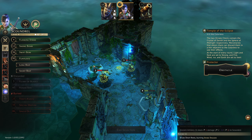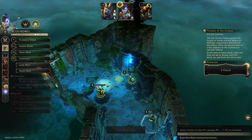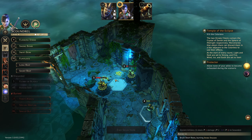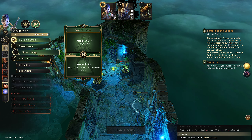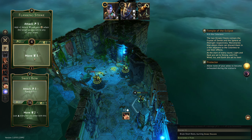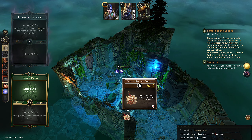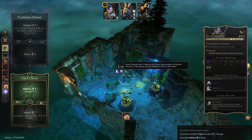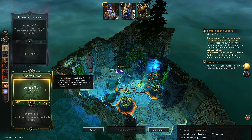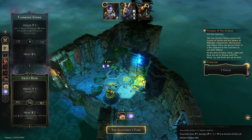So over here we want to attack you — Swift Bow will attack three at a range of four. Smoke Bomb, Flanking Strike move five — one two three four five — we can get onto the first of the traps. I'm going to google if you can destroy obstacles. Basically we got rid of our way to disarm traps and we don't have Cragheart who can destroy obstacles, so we are going to have to move five with Swift Bow and attack.